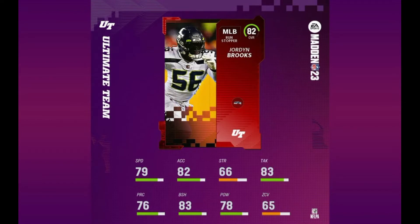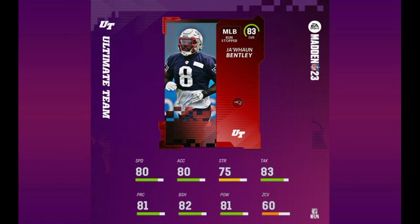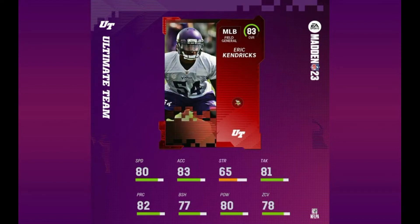Starting off with the 10th rated middle linebacker, we have Jordan Brooks — run stopper archetype with 83 block shed, 79 speed, and 65 zone coverage, so pretty weak there. Jawan Bentley is a pretty similar card with 82 block shed, 80 speed, 60 zone coverage, and just 75 strength. Next up we have Eric Kendricks, a little bit more balanced but under 80 for both block shed and zone coverage. He's got 80 speed and 80 hit power.